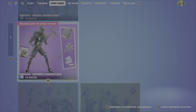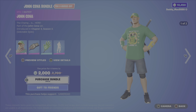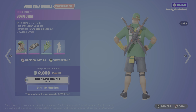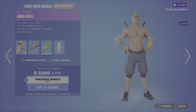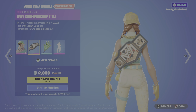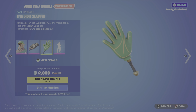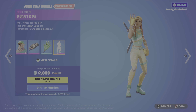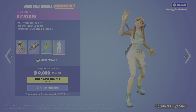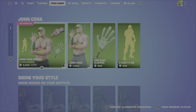Moving up here to the top, we've got the John Cena Bundle. This features the John Cena outfit from Chapter 3 Season 3 with two different outfit styles. You also get the WWE Championship Title Backbling, along with the 5-Digit Slapper Pickaxe, and the You Can't See Me Emote, which is a really cool feature. 2,000 V-Bucks for the bundle, otherwise you get the outfit with the Backbling, Pickaxe, or Emote on their own.